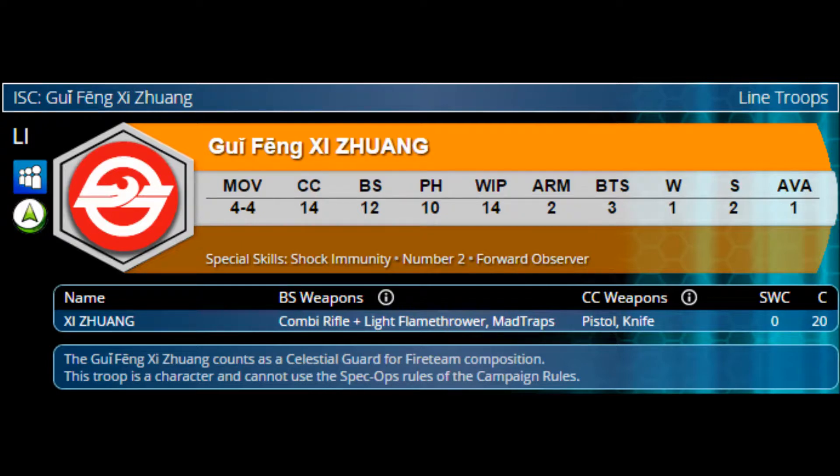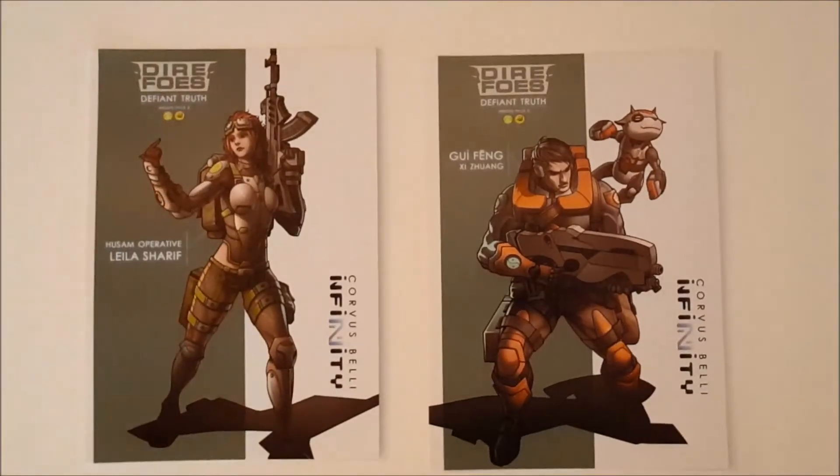A couple of special skills here. He has shock immunity and forward observer. His ballistic skill weapons include a combi rifle plus light flamethrower, and Mad Traps. He also has close combat weapons of a pistol and a knife. Zero SWC and a cost of 20. This figure counts as a Celestial Guard for fireteam composition. This troop is a character and cannot use the spec op rules of the campaign rules.